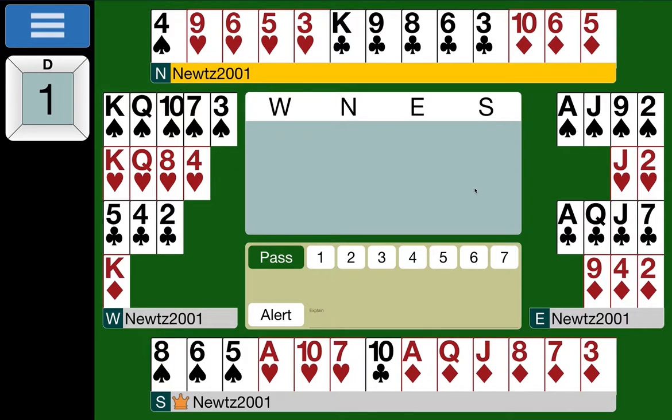A reminder that this is aimed at a novice level, so the bidding system is very simple. We play Acol, four-card majors, weak no trump, and we don't really do anything fancy — no Stayman, no transfers, nothing more complex than basic bidding. Every now and then I might touch on some alternate bidding, and when it comes to evaluating shape I do like to talk about losing trick count, because I believe that's a really good way of evaluating your hand.